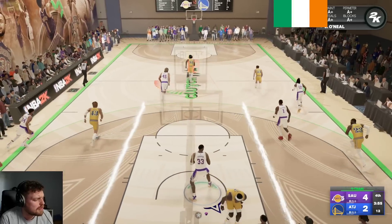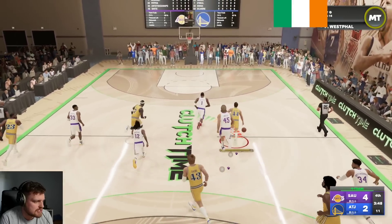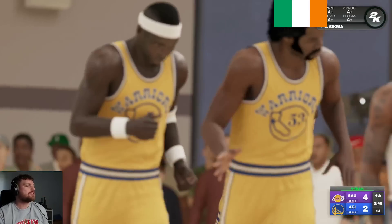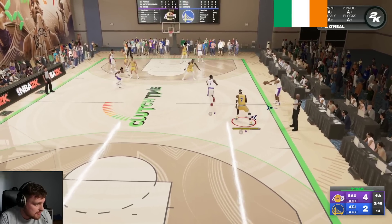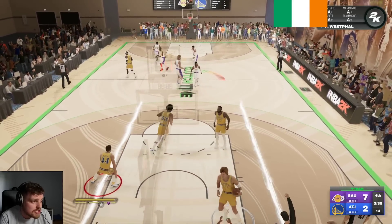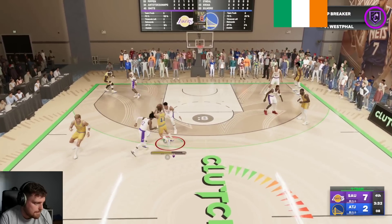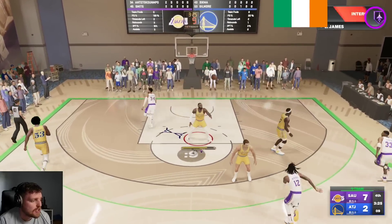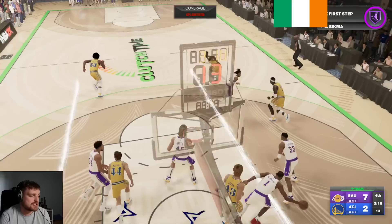The AI in 2K gets worse and worse every year — I actually don't know how it gets worse. If we got the AI from 2K15 and how they react, it's better than this. Why are you popping to the halfway line? There's nothing to do there. That has nothing to do with Jack Sikma — that is all to do with the gameplay devs. Good defense — I should have shot-faked them. I'm just annoyed.